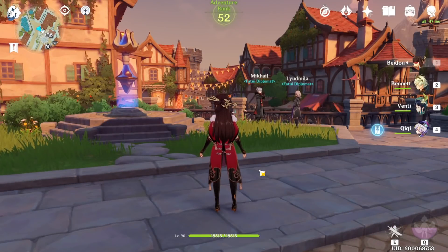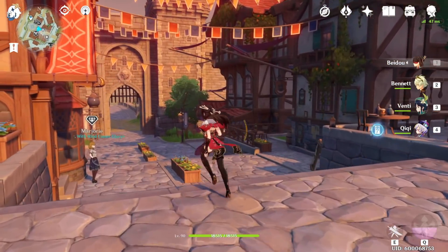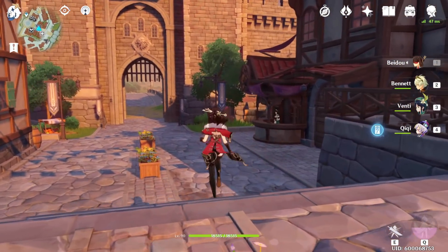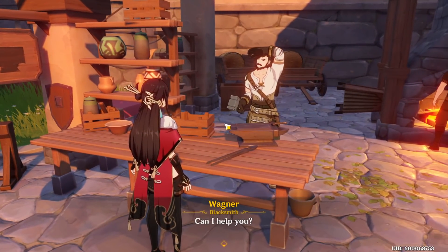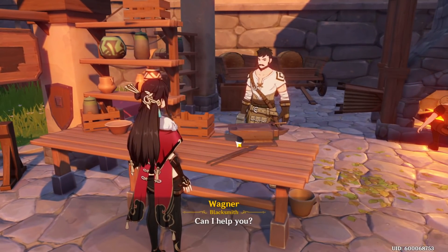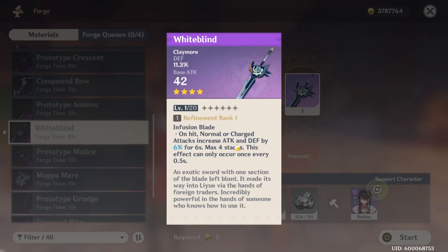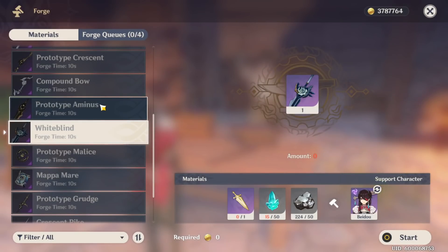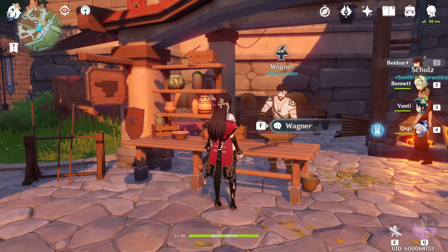Speaking more about the physical damage aspect, another build for her would be to go into physical damage, meaning you can go two-piece Bloodstained and two-piece Gladiator, or two-piece Bloodstained into four-piece Gladiator. Either way, you go two-piece Bloodstained and two-piece Gladiator or four-piece Gladiator, with a physical damage cup obviously. For weapons in this build, the go-to would be Prototype Aminus if you don't have any other options.